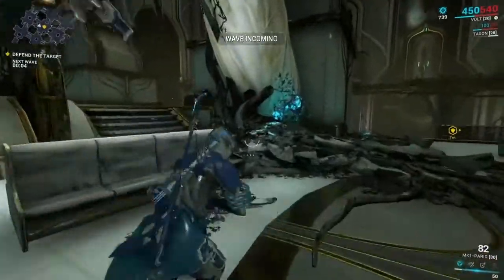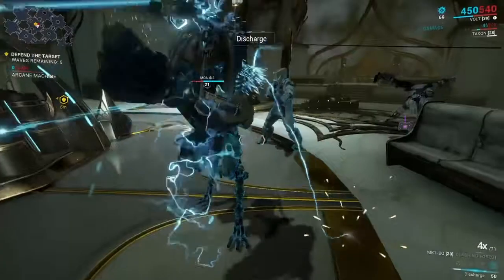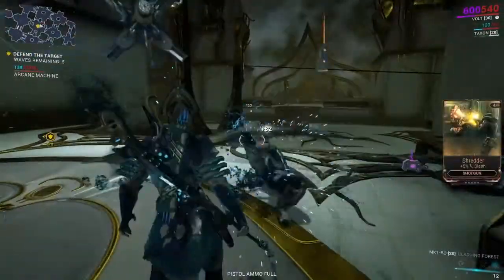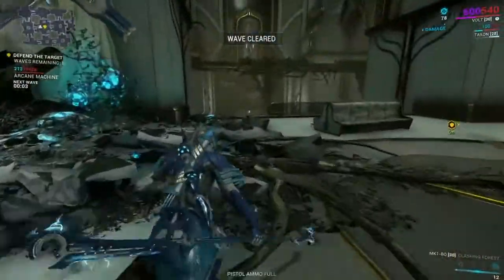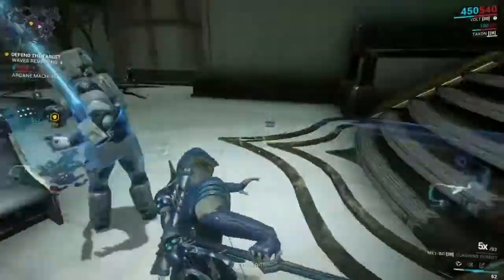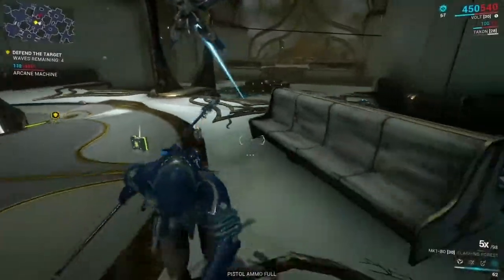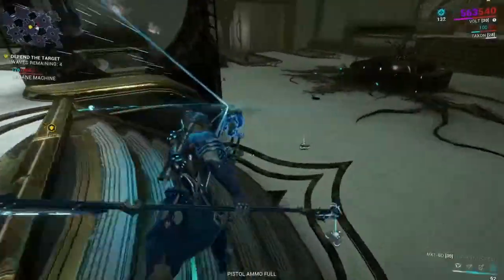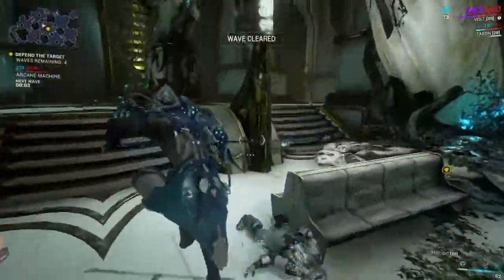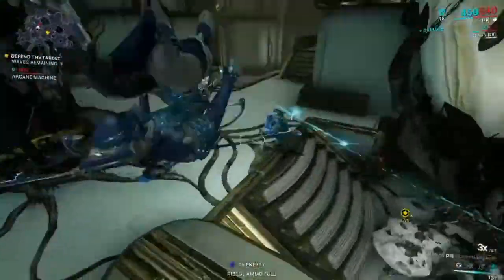Honestly, I'd probably go around and open up the crates just to try to get some more energy if you can. Just try to do everything that you can to wipe out all the enemies in order. That's the first wave. A little dialogue along the way too — you can listen to it if you're interested in the story at all. I was just waiting for the machine to kind of heal itself back up, the shields and the health going back up. Sometimes it does help to take a little bit of time when most of the crowd is gone.